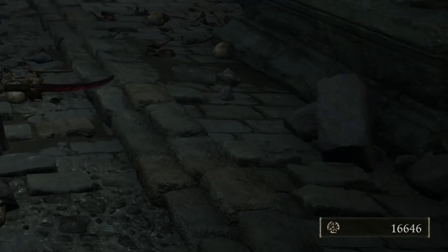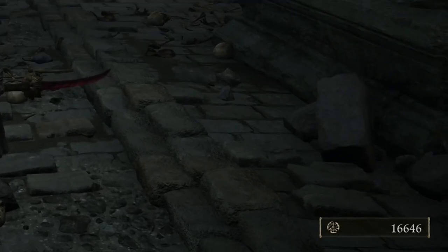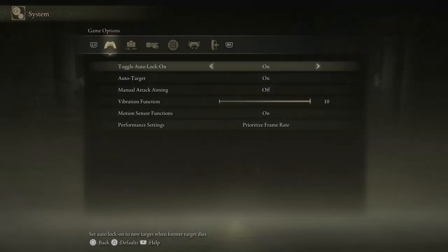On the bottom right is the total number of runes you currently possess — the game's currency. Know that the controls can be rebound.